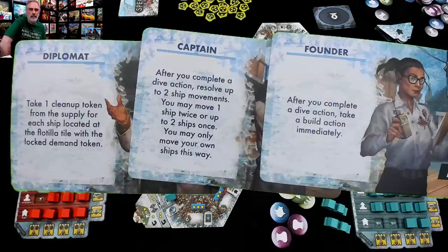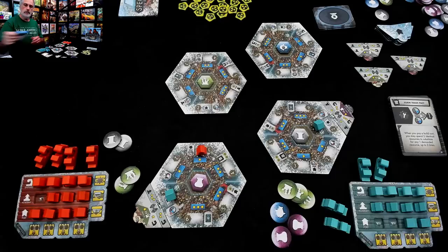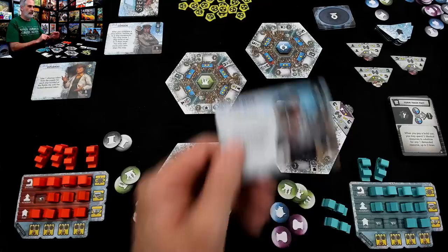I've got to decide which of these three I want. I do like the founder ability of getting to take a bonus turn — that's pretty cool. So we will say nay to the diplomat and the captain. I have the founder on my side. A new specialist comes out: a wrecker.